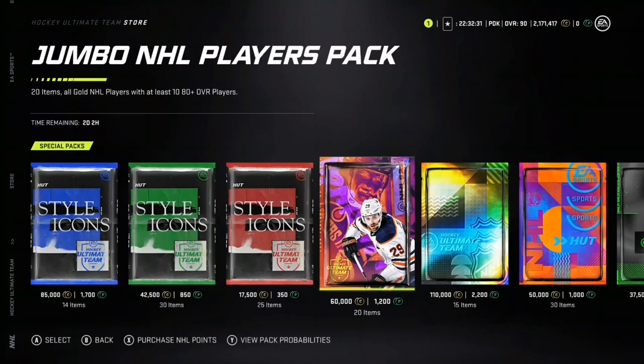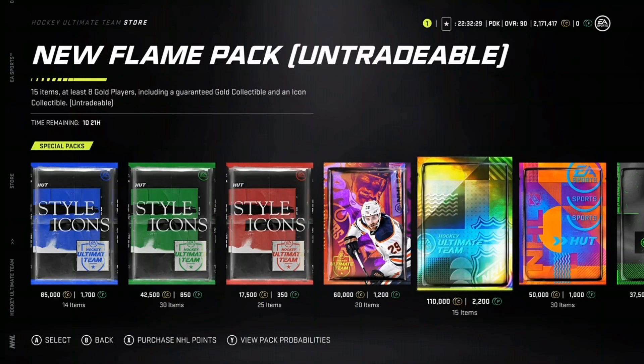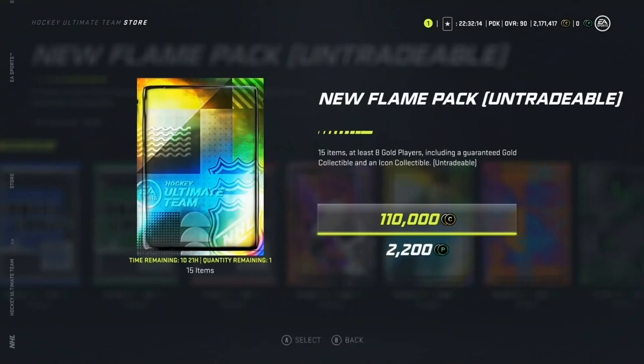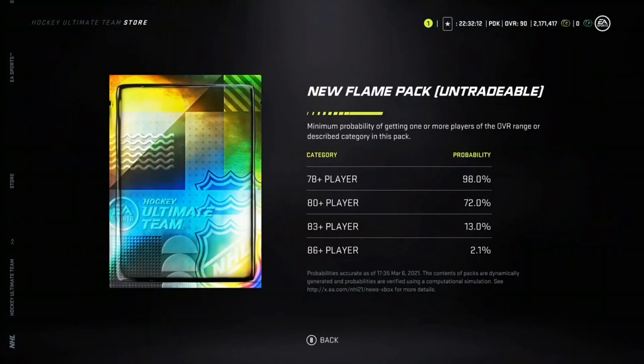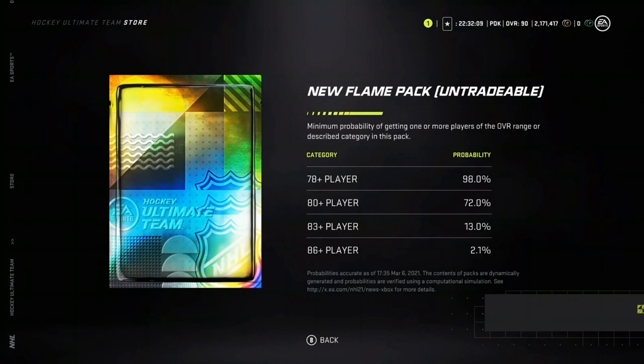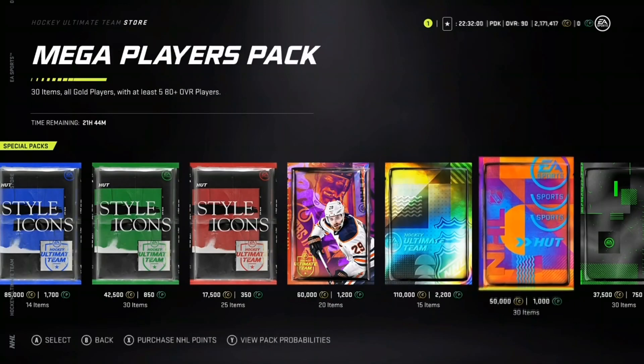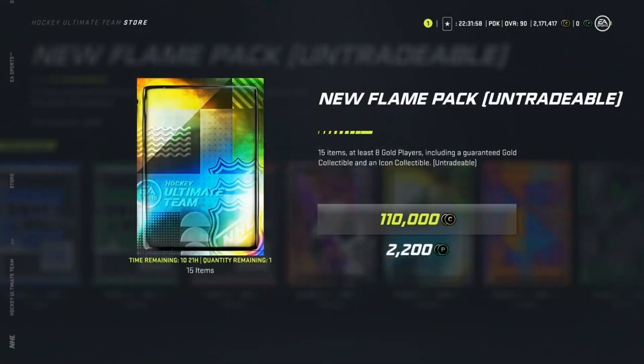The Flame Pack costs 110,000 coins or 2,200 points. You get 15 items, 8 gold players, a guaranteed gold collectible and an icon collectible. Collectibles are literally going for 50K — I think this pack is literally worth it to get off value straight away. There's about a 2% chance you get a good player, but collectibles are basically getting you 100,000 value right away.